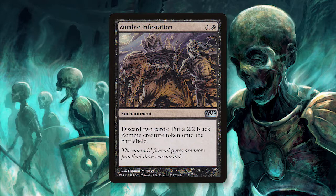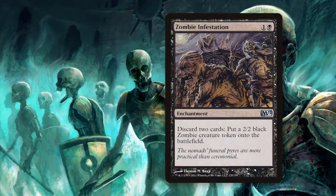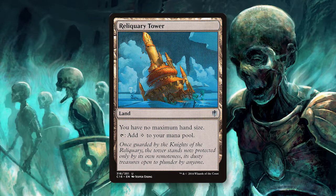There are a couple of important lands I would like to point out. A playset of Reliquary Tower is highly important in helping this deck function. It taps for 1 generic mana, sure, but the key ability is giving you no maximum hand size. If you have the tower out early, you can start digging as quickly as possible for your Zombie Infestation. Since the deck only runs 2 copies, there is a chance of hitting a Treasure Hunt instead, and you don't want to have to discard all of those cards to hand size. Reliquary Tower allows you to hold onto them until you can turn them into your 2/2 Zombie Horde.